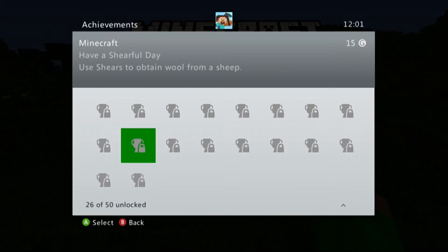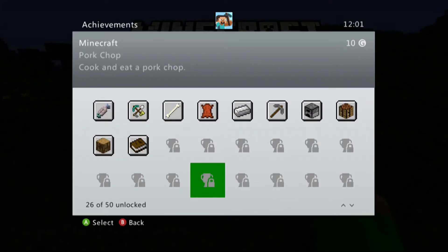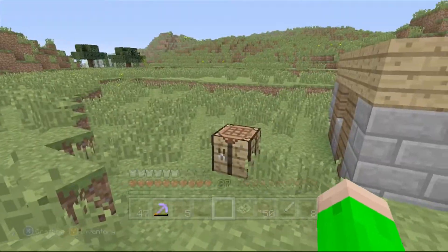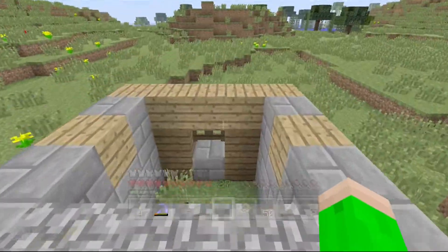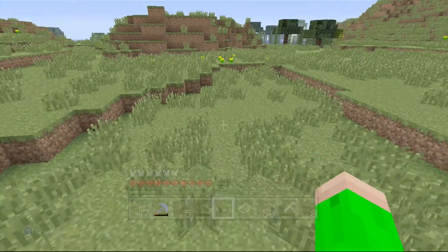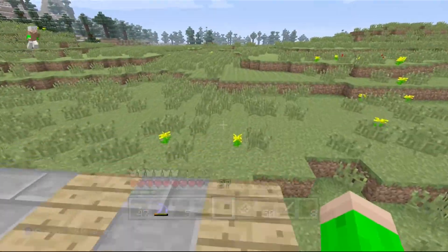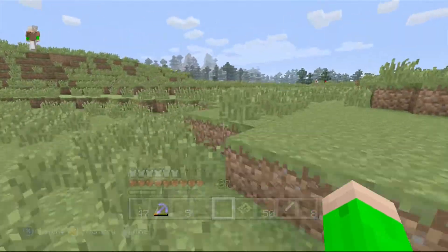I think one video we should have like a special episode where we get all the achievements in one episode — that would be really cool, if I don't get them accidentally. Some of them are like cook and eat a pork chop, which I'll obviously do because I have a pork chop in my inventory. Also, when you hit the pause button the game freezes — it does that on single player PC but it didn't used to do this in the Xbox 360 edition. If you're falling into lava, you can pause the game and switch to creative mode and swim out.